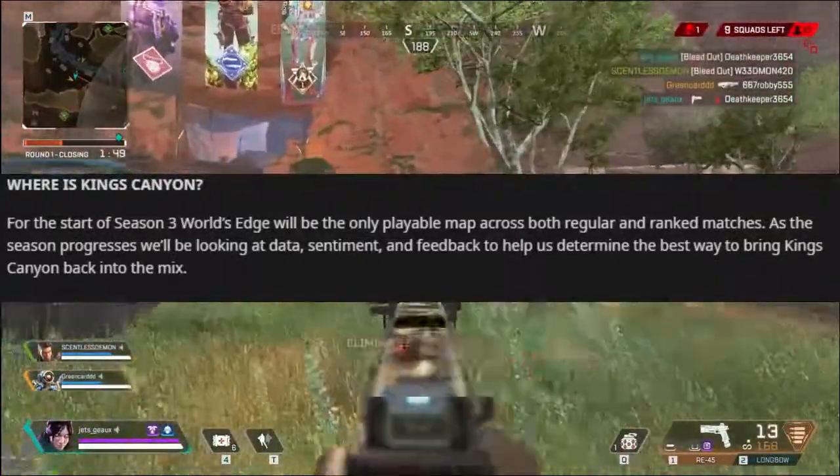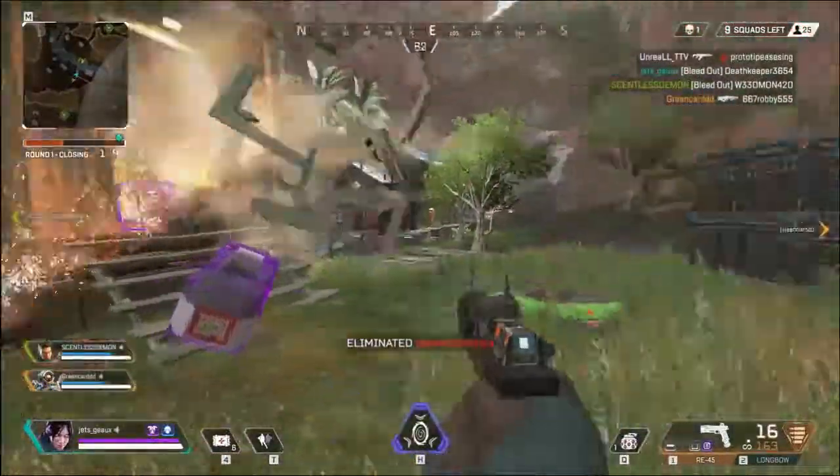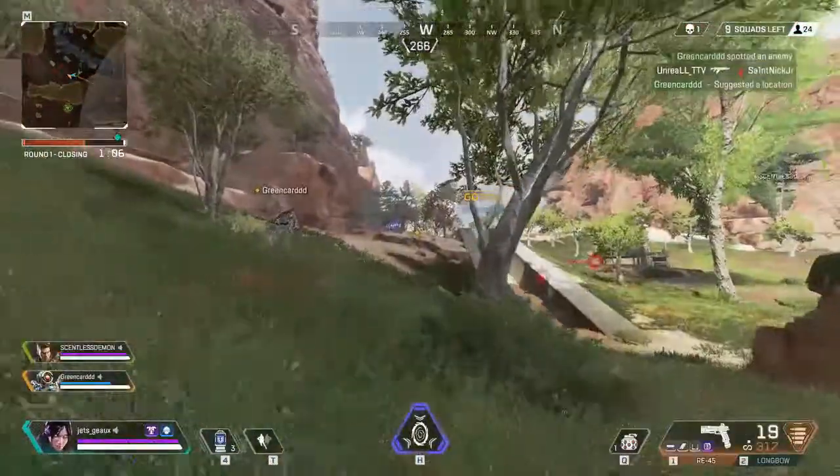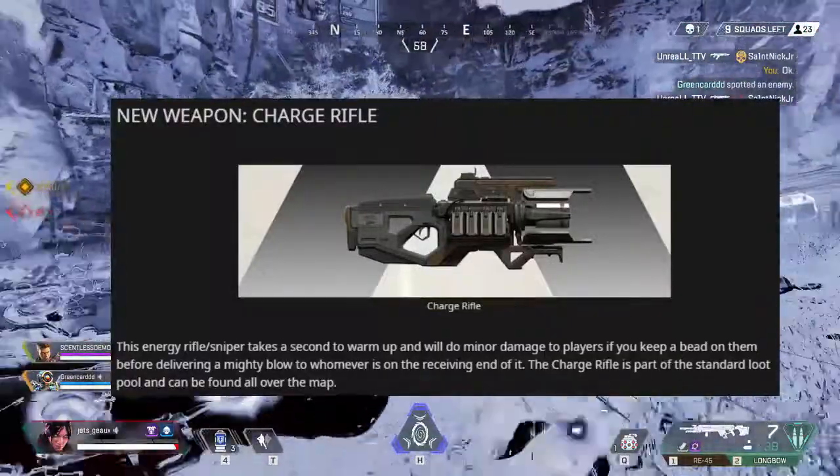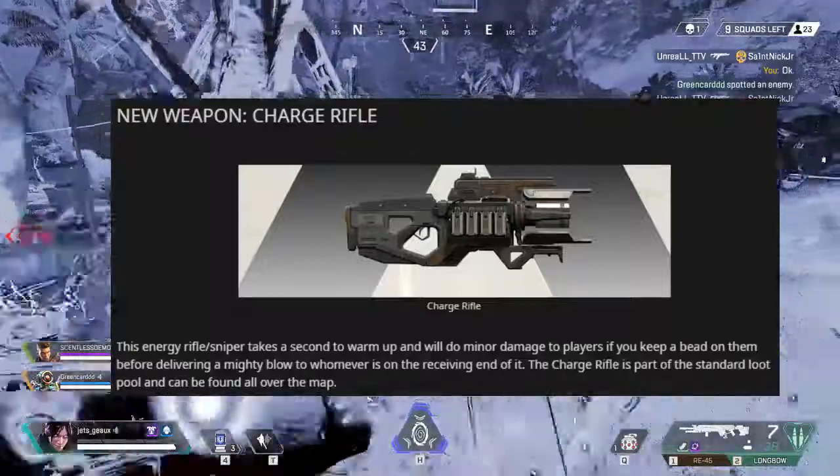Now for the Charge Rifle — it has a warm-up before shooting, but will do minor damage to opponents when you keep a beam on them before fully firing. As speculated, it is a sniper weapon.